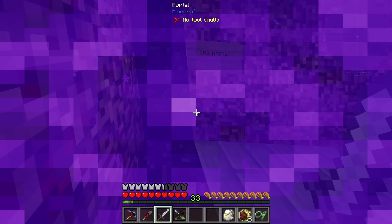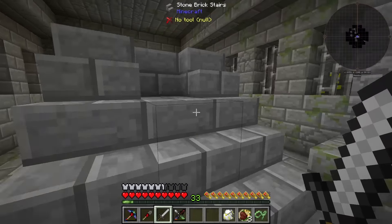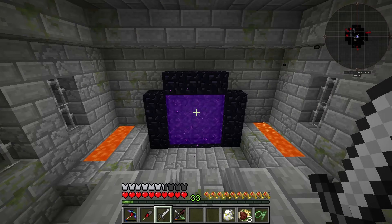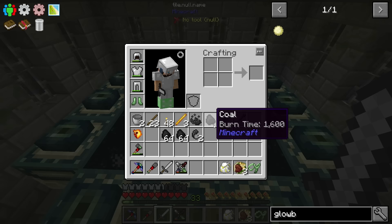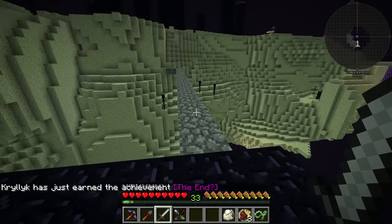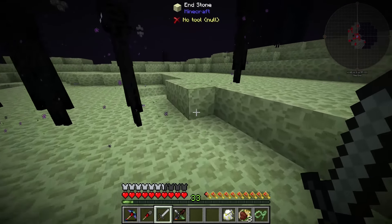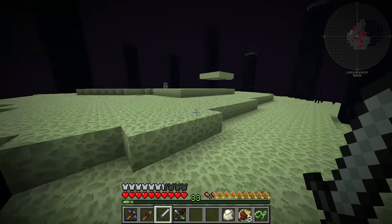Somebody did mention that you need flight. I hope that's not the case, because if so, we are in deep trouble. We do have the slingshot, so we can maybe make it work. The end portal — I have not been in here before, so let's go. Why was that so loud? Why are things so loud? I'm glad somebody built a pathway. There's a lot of endermen here — that's good. There's a lot of the little end portal things — I'm assuming people have gone through them.